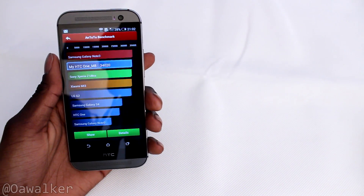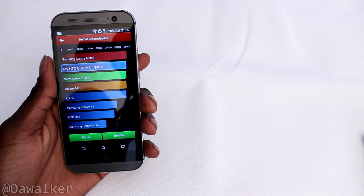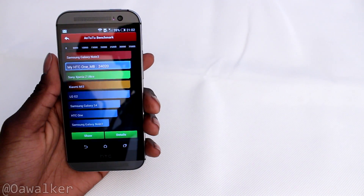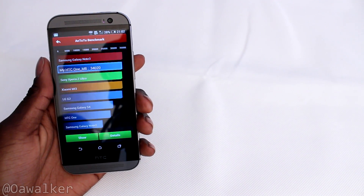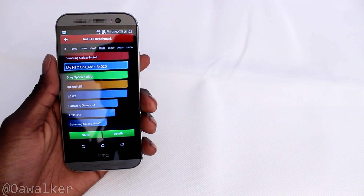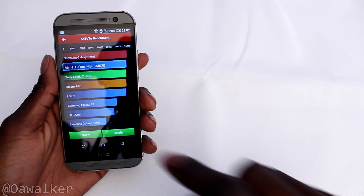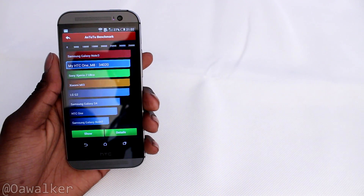The test is done and the results are in. It got an Antutu benchmark score of 34,020. You can see it's just under the Note 3 — the Note 3 has the 800 and this has the 801, but the Note 3 is just slightly ahead. Maybe another test might get a bit more, but this is just behind the Z Ultra and the S4. The previous HTC One is way down there, so there's a big improvement in terms of speed.